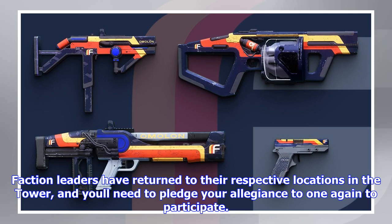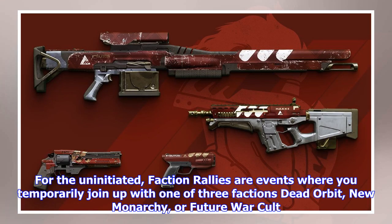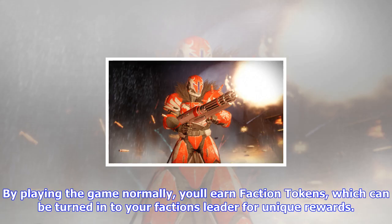Faction leaders have returned to their respective locations in the tower, and you will need to pledge your allegiance to one again to participate. For the uninitiated, faction rallies are events where you temporarily join up with one of three factions: Dead Orbit, New Monarchy, or Future War Cult.